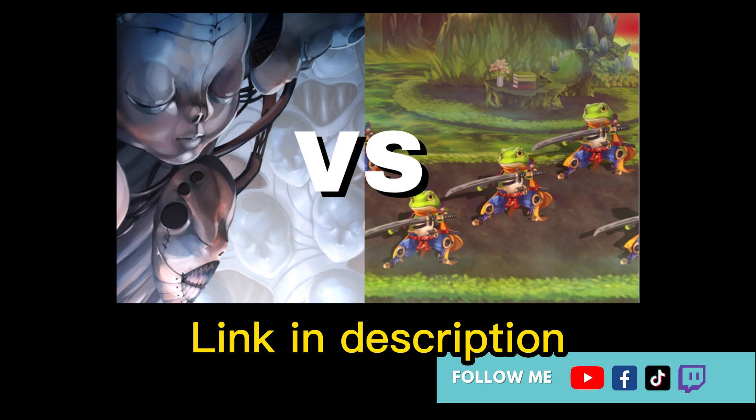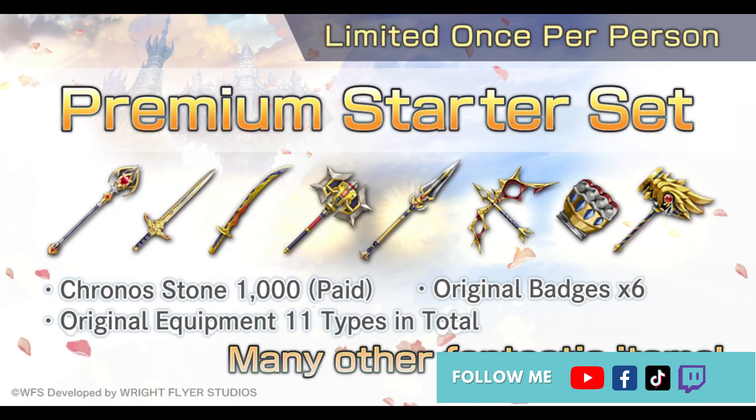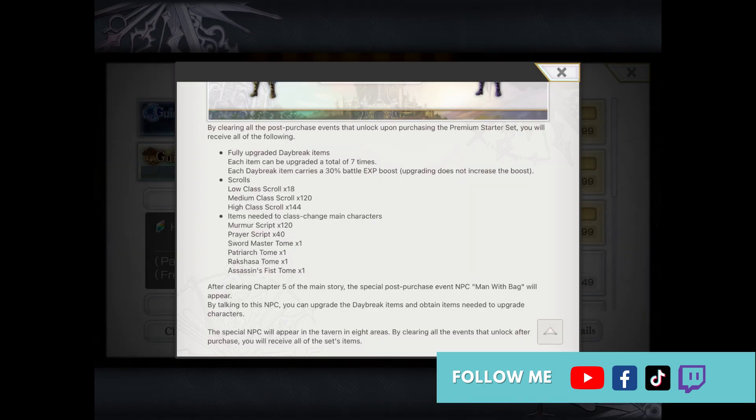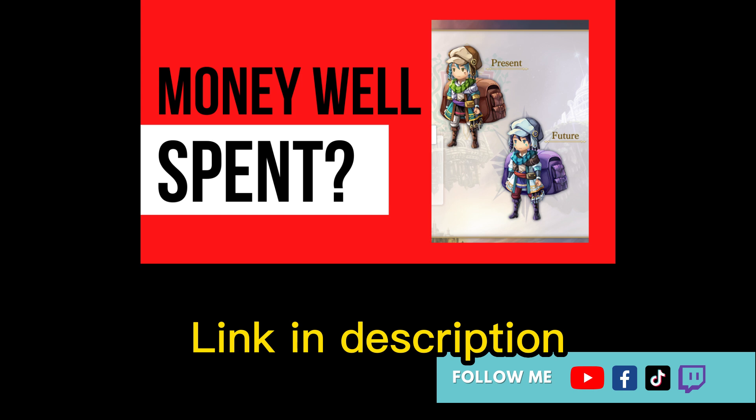If you have some money to spare, you can also get the Premium Starter Pack. Buying it entitles you to Daybreak Equipment, which increases your experience by 30% per weapon and accessory. So you can combine both the Daybreak weapon and Daybreak accessory to increase your experience even more — I did a full guide of it here.